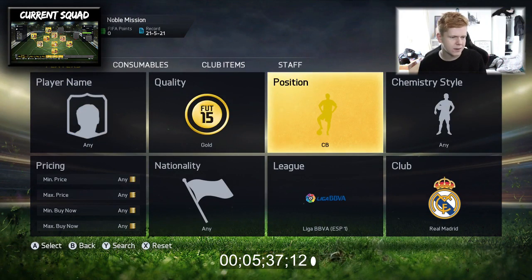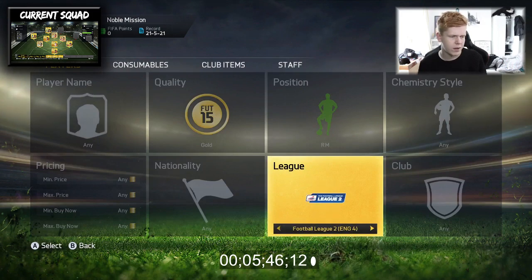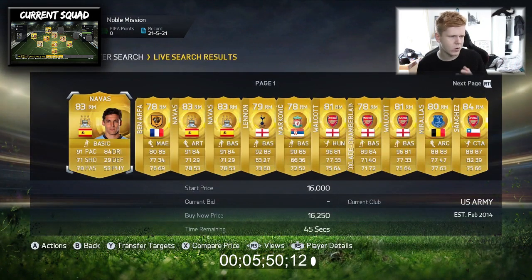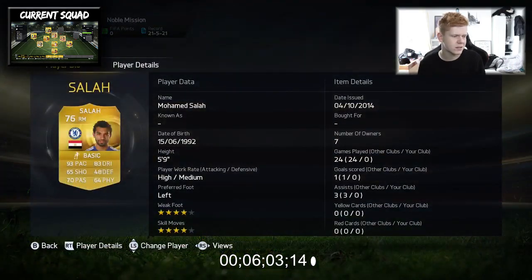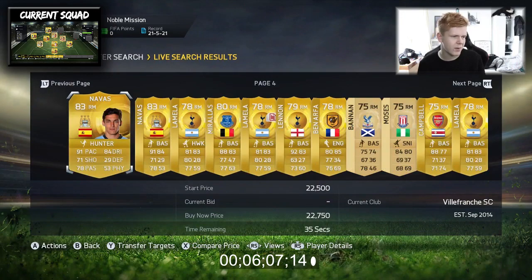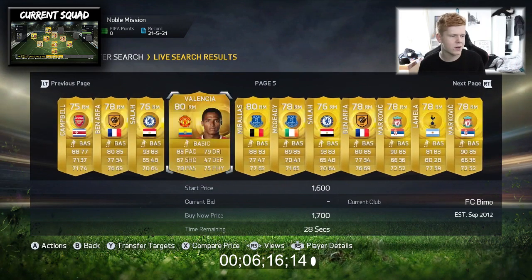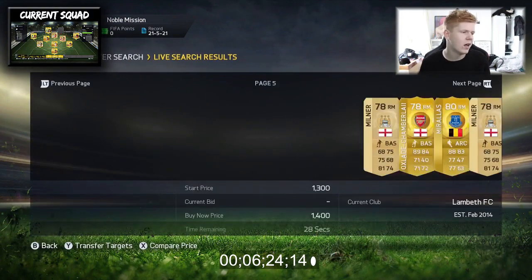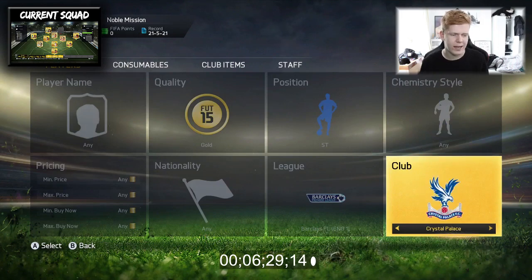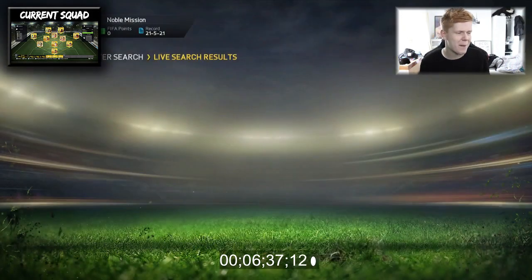Now we're going to go ahead and move to the right midfield spot from the Barclays Premier League. I was looking at Sanchez and thinking I really want to use him, but I've already got two Arsenal players in here so I'm a bit reluctant. I'm tempted to use Markovic. We're going to get Markovic, assign him now. And then we're going to go ahead and get Balotelli as well - I haven't really used him yet on this game and I feel like he could be a pretty good striker.